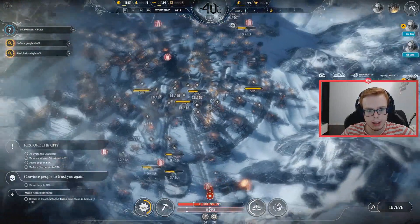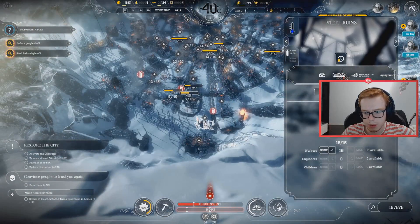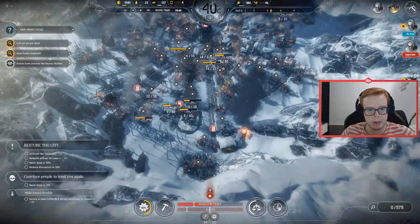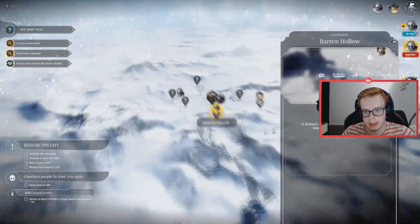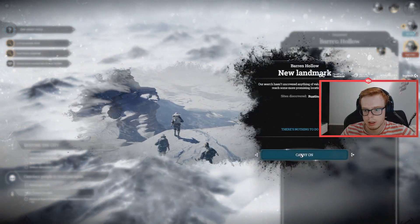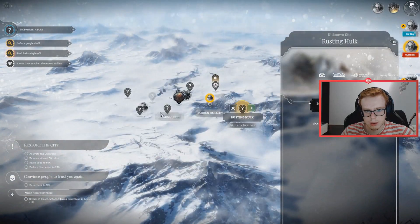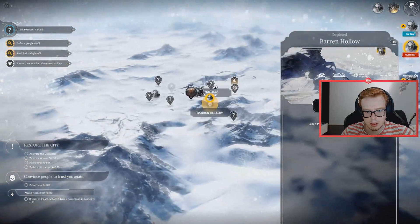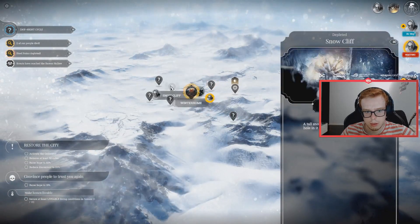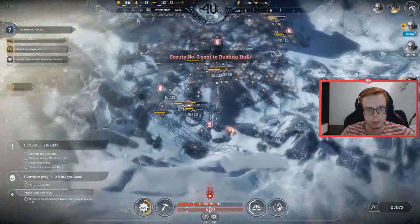People are desperate — we must hold on for a couple more days. We have two days to raise hope, as people are talking openly about overthrowing us. Bereft of hope, they see no future for the city — two days to get 50% hope. Steel runes depleted — they're starting to clear out the runes, which is good. Let's clear out more of the bad stuff here. Scouts have reached the barren hollow — it's a sink spot in the frost land we can use as a waypoint. There's nothing to do here, so let's go to snow cliff or the rusting hulk and see what's up there.